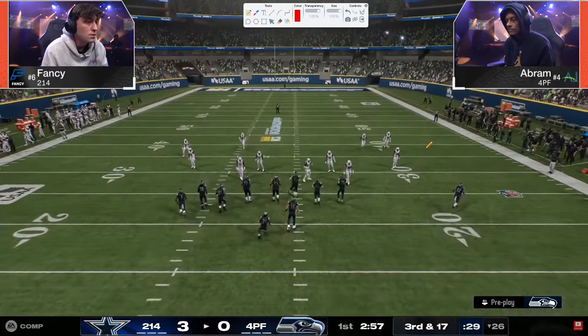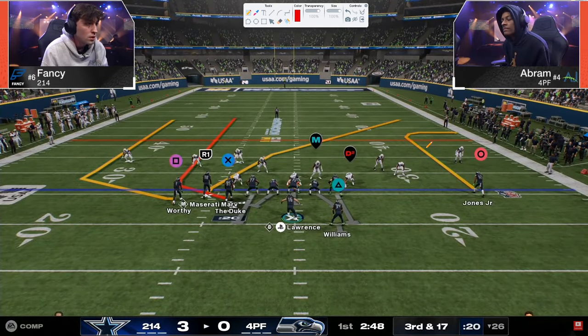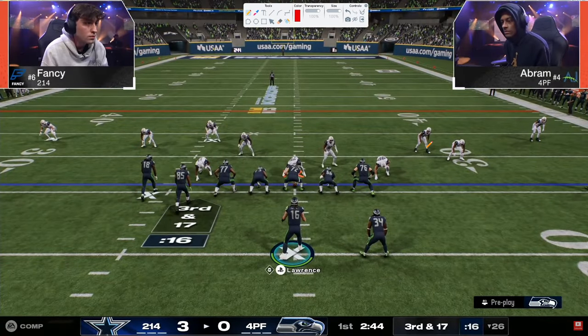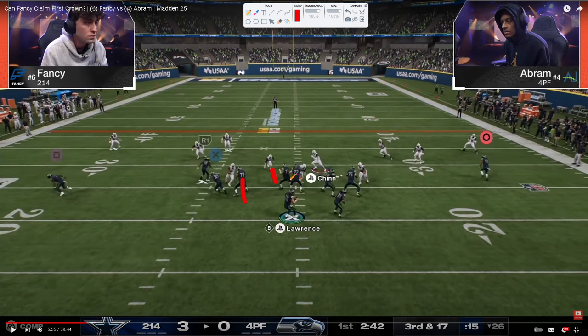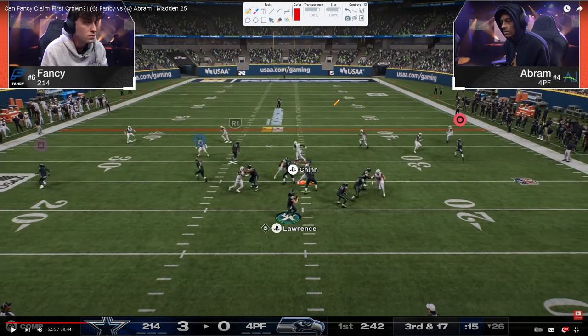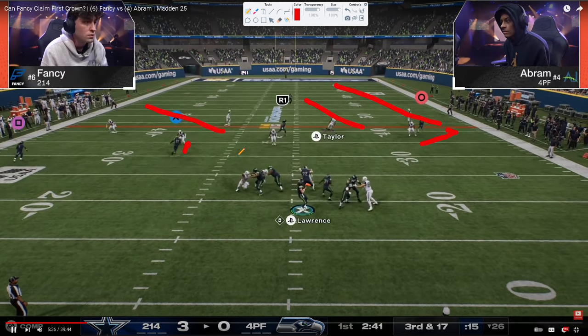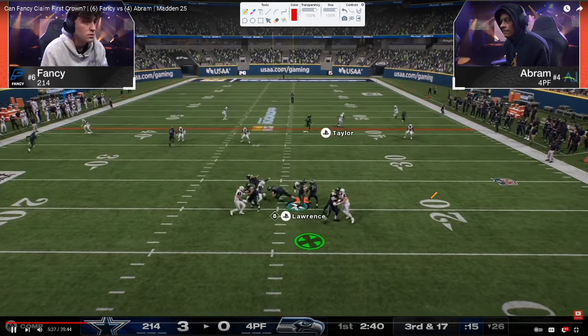Another free safety zone blitz setup. This time there's a bluff blitz, possibly man on the tight end anticipating verticals — almost like Cover 3 Cloud in practice, with the nickel corner manned up. Abram does a good job picking up the blitz, clean pocket — but with just four rushers, you'll still get sheds. The shed gets a sack-fumble and now Fancy is in complete control. In this year's game, one or two stops is plenty to win.